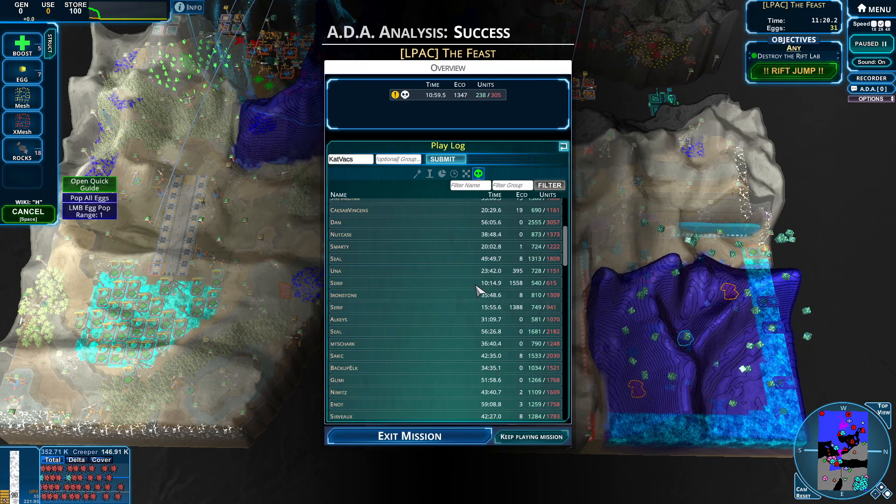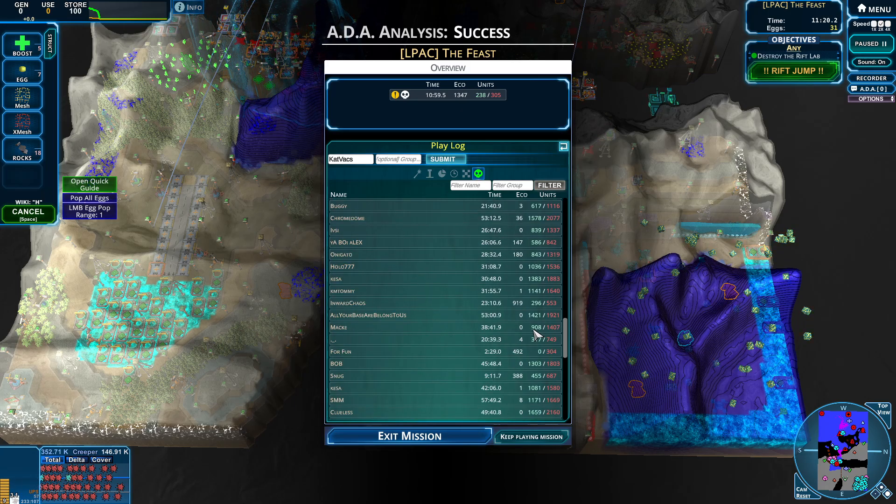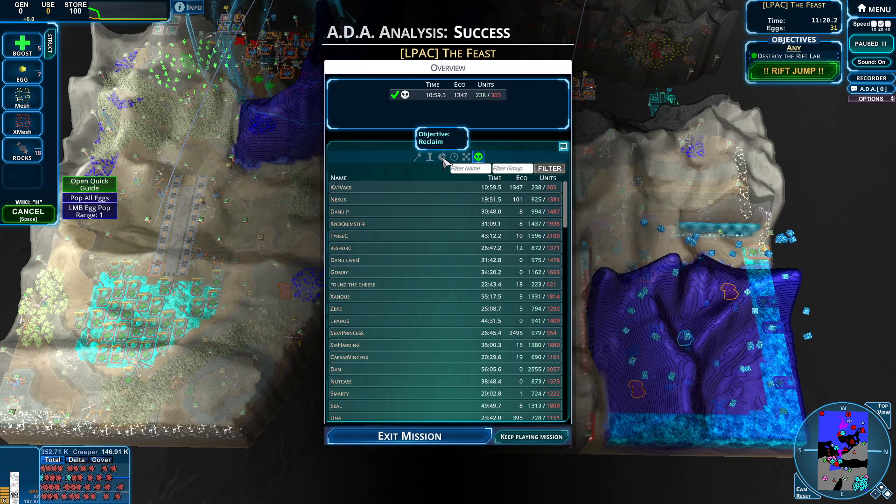We weren't able to do that egg chain essentially any earlier until they moved out. Seems to have worked pretty well. Although, someone got something in there in two minutes. Somehow, I have no idea how you would do that. I don't even think you have enough eggs to do that, and there's no way you're going to spawn. I don't know how this two-minute time went. But you know what, good on them. If you do know, let me know because I'm very curious.